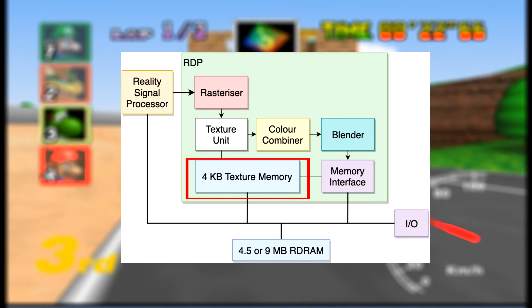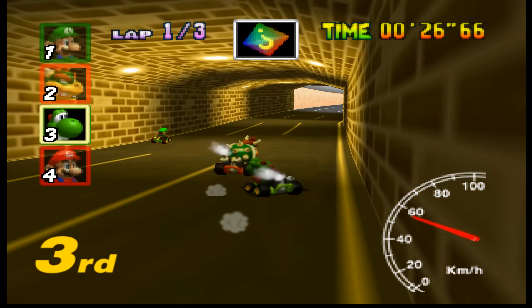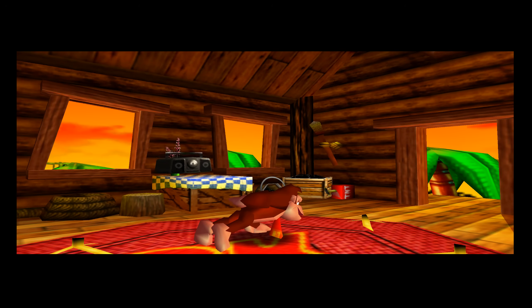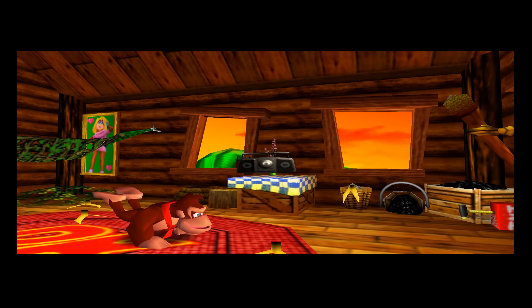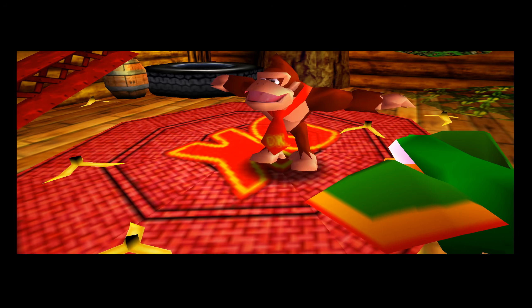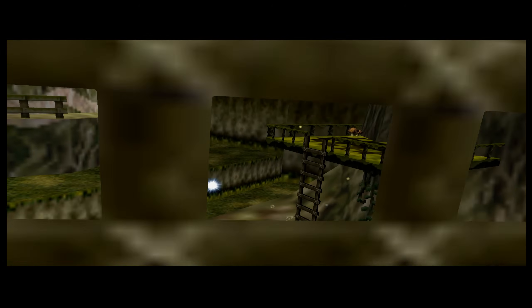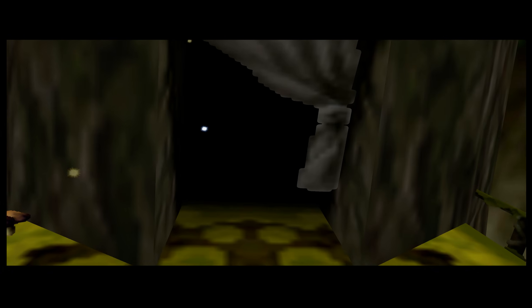The RDP even had 4 kilobytes worth of texture cache, referred to as T-MEM, and it also had half a megabyte of embedded memory — which isn't often discussed alongside the 4 megabytes of available base RAM for the system, which we'll touch on later. This half a megabyte of embedded memory is similar to dedicated VRAM in GPUs today, and was responsible solely for graphics operations, separate from the 4 megabytes of RAM used by the CPU and RSP.